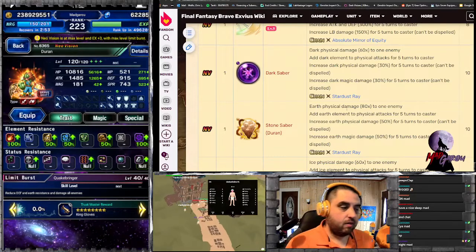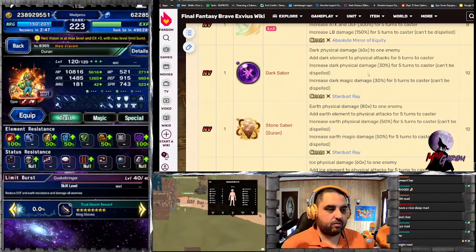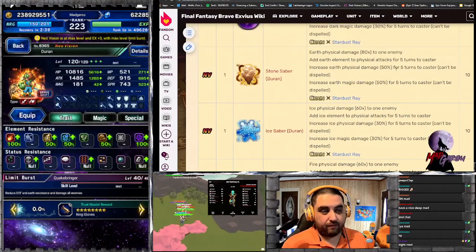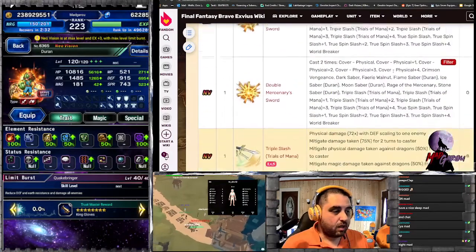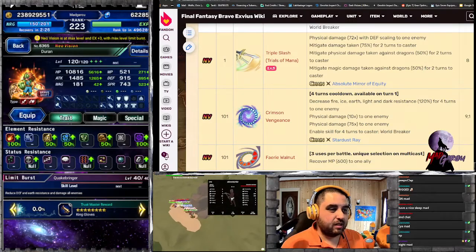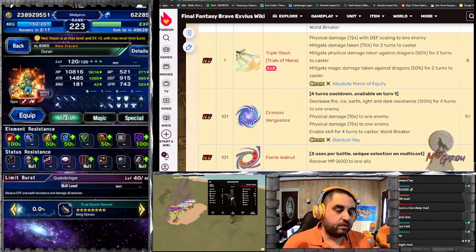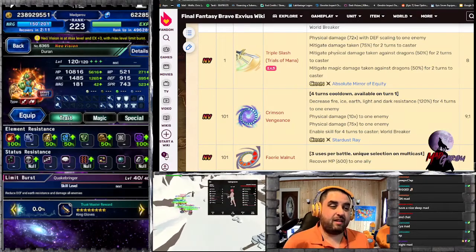The dark, ice, and flame sabers give 60x damage, while the earth saber gives 80x. He has the ability to imbue himself with four different elements — but earth is at 80x and 50%, which is higher than the 30% and 60x for the other three. He also has physical damage at 72x with defense scaling, so you'll be building him with defense. He can reduce mitigation damage by 75% for two turns, and against dragons it's another 50% on top of that.